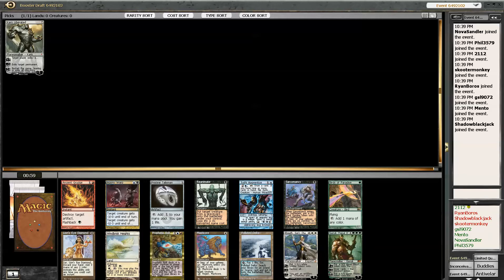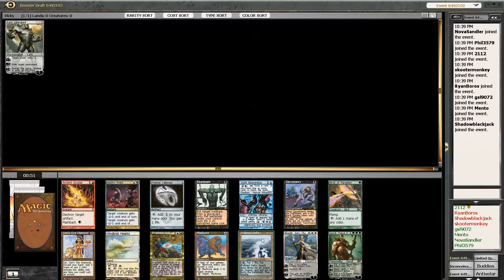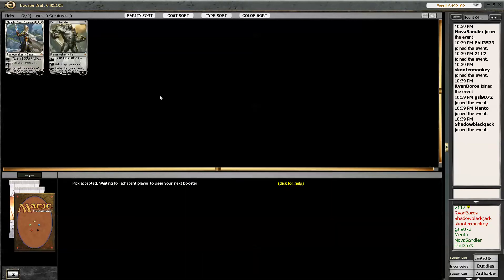Alright, so there is Elspeth Sun's Champion in this pack. The only other cards I would possibly take are either Garak or Polluted Delta. I think Elspeth is better because she's easier to cast and there are better white cards. So here we go — we're on Planeswalkers.